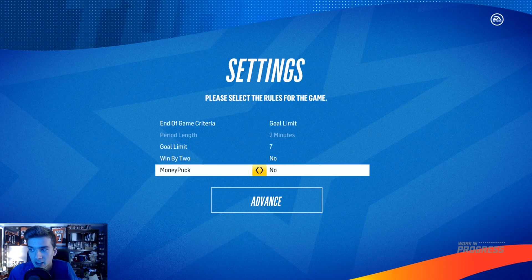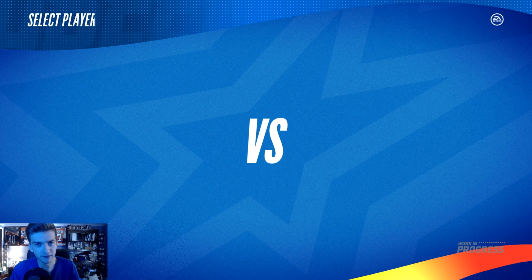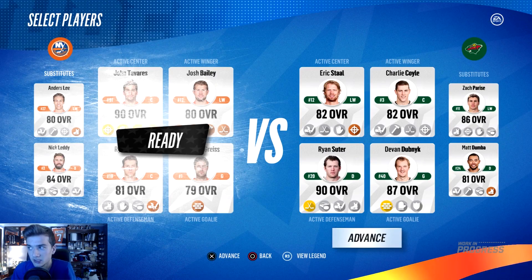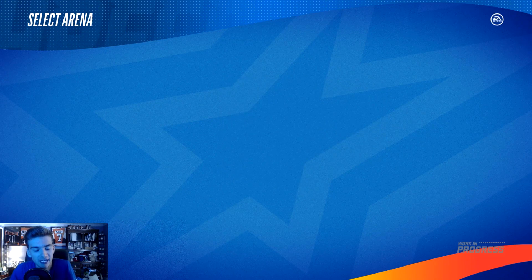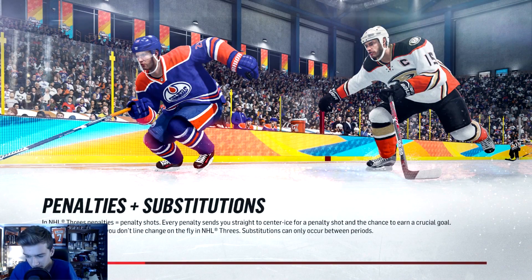We are going to turn off the money puck just to be safe because we are just trying for 3 goals. That's all we are going for. Hopefully we can do it. I am going to have Dubnik in net for us. I'm going to try and do this with Dubnik since in the last challenge we tried it with Carey Price. So why not try it with someone different?